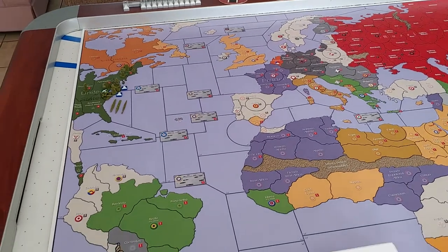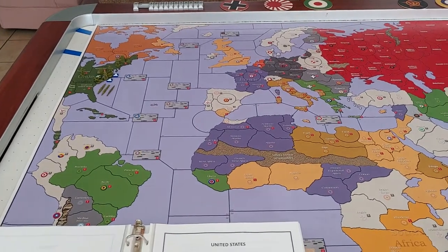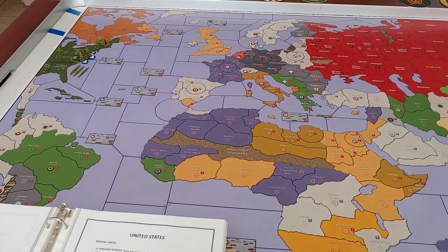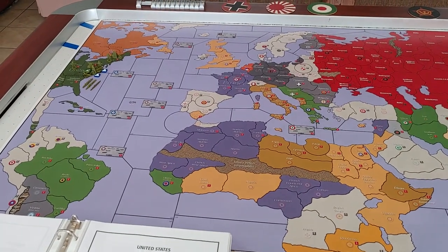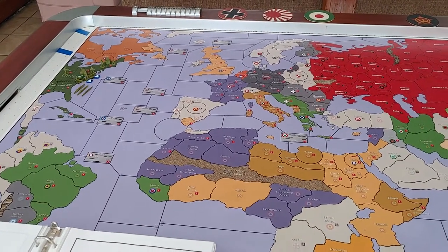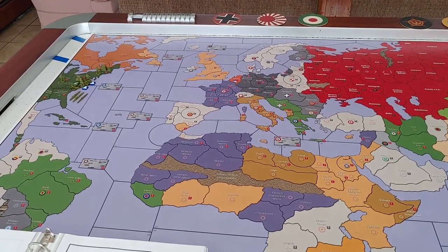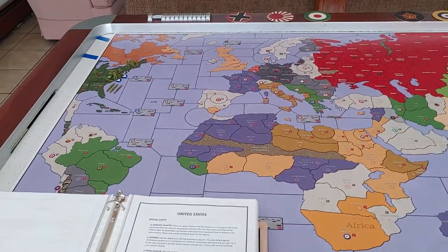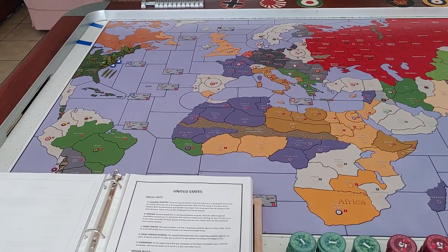To start the game, the United States is neutral — they're not at war with anybody at the beginning. Now if a nation, Germany, Japan, or Italy, were to attack them, then they're automatically in the war. But barring an Axis attack directly on the United States, in order for them to enter the war, they have to reach their wartime income of $80, which is derived from all the territories the United States owns at the beginning of the game.